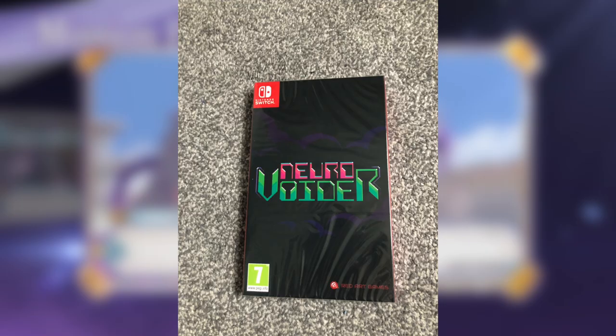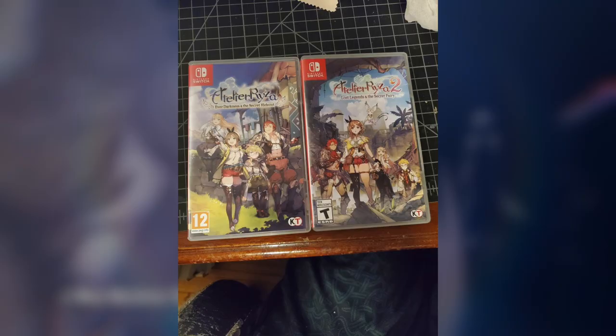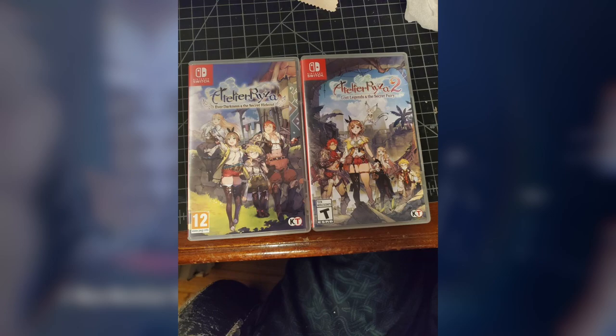Joel Parker picked up Neuro Voider from Red Art Games. I recently showed this off in my spotlight episode and it's a fantastic game — possibly one of Red Art's best. Really great roguelike shooter with RPG elements. John Crudick also picked up a double helping of Riser — can't go wrong there.